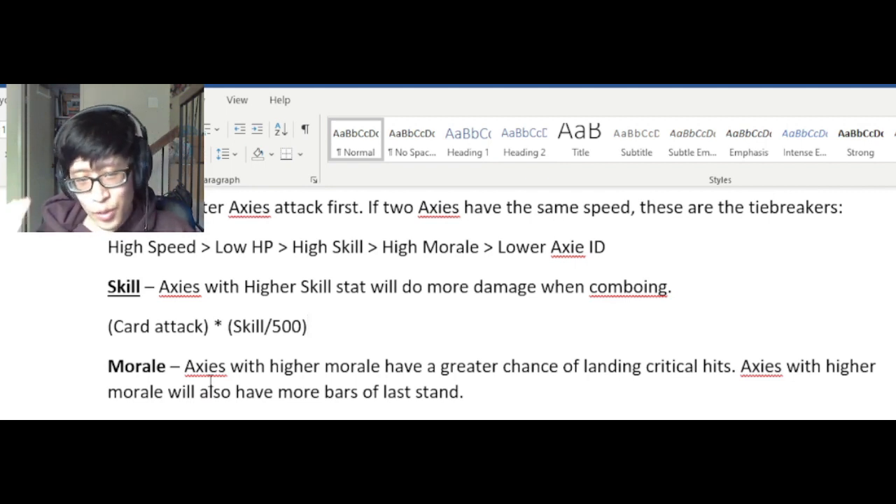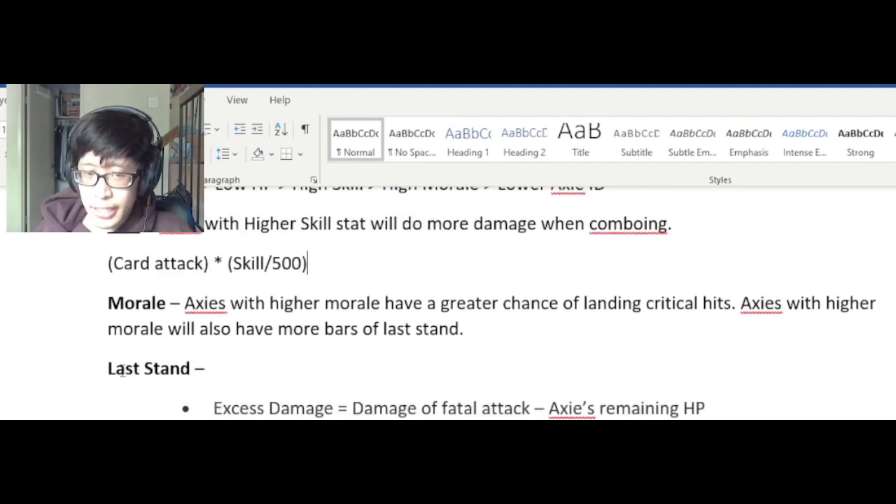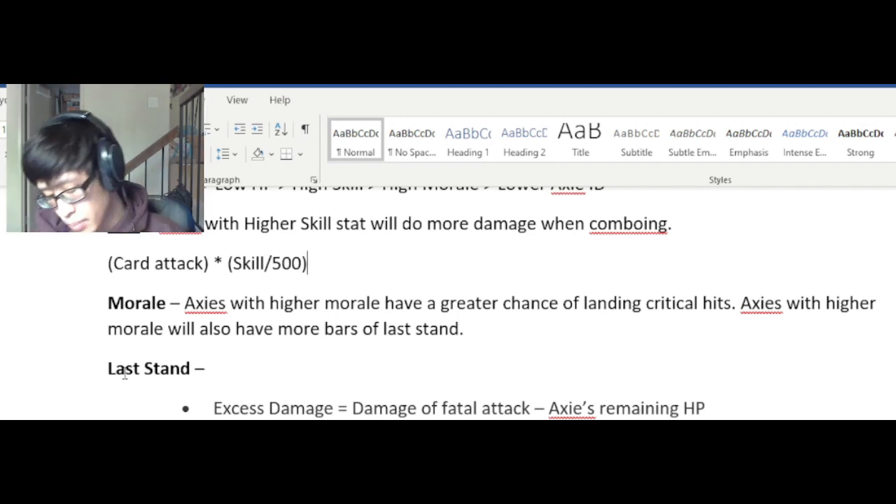It's probably over a large sample size the formula will flesh itself out better. The more interesting thing is how morale interacts with last stand — more morale will not only give you more last stand bars, but also allows you to enter last stand easier.